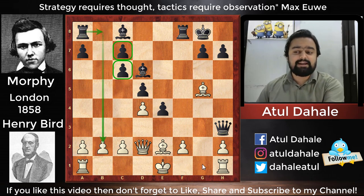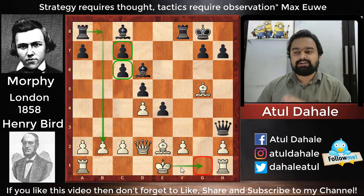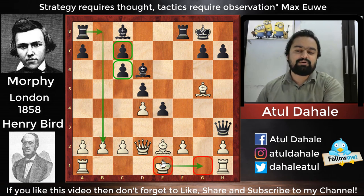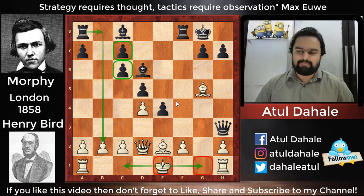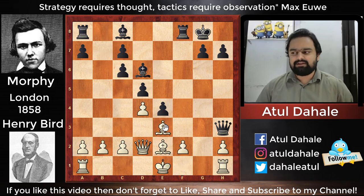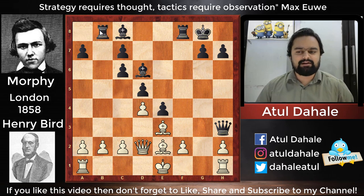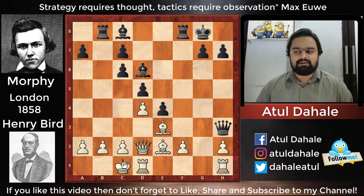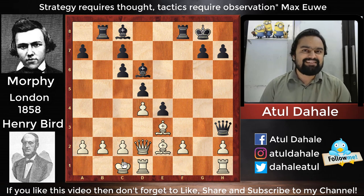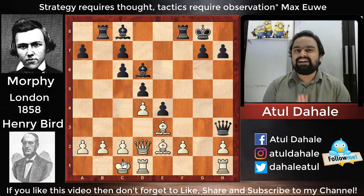White cannot castle on the kingside, so his king is not safe in the center and will need to go to the queenside — but the rook will be ready on b8. White played bishop to e3, then black played rook to b8, attacking the pawn on b2. White played long castle, not seeing what was coming. Morphy had prepared a deadly sacrifice in this position.